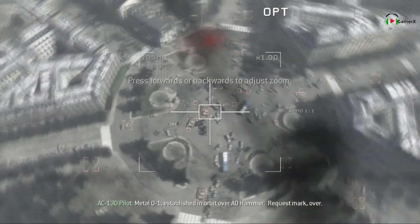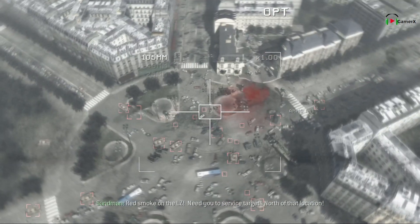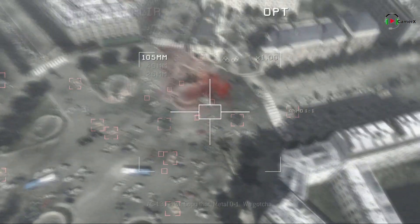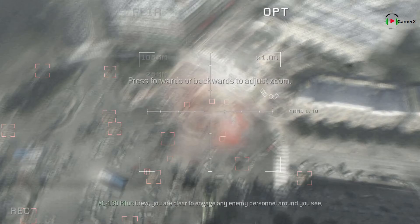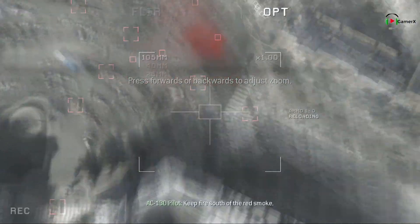Middle-01, establish an orbit over AO Hammer. Request mark, over. Red smoke on the LZ. Need you to service targets north of that location. Everything else except danger close is clear to shoot. Copy that, Middle-01, we got you. Crew, you're clear to engage any enemy personnel around you. Keep the lights out with the red smoke.